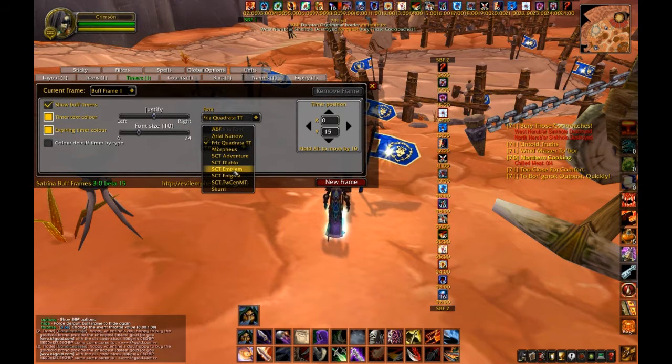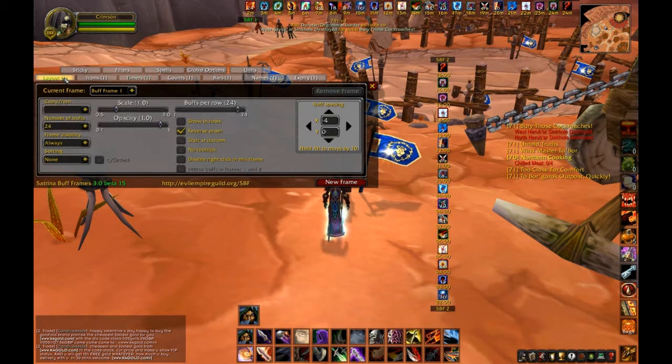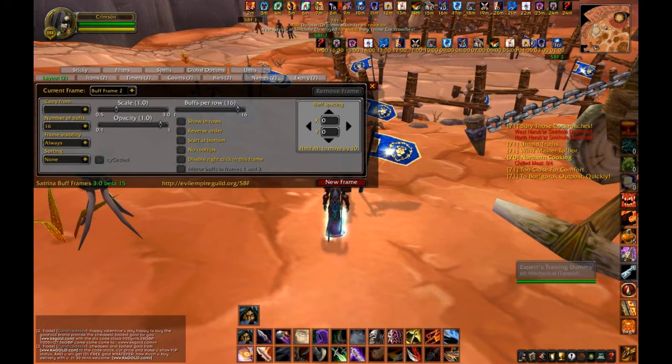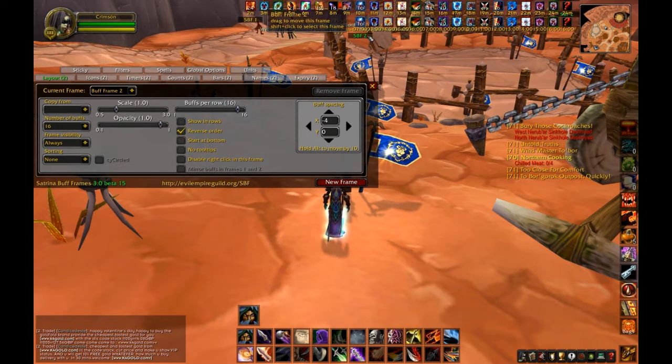I'm going to change the font for the timers and the time format to a Blizzard style — much cleaner. You'll need to do this with your debuffs as well, so go back to Layout, find the Buff 2 frame, and do exactly the same thing: put it in the right order, change the padding, and position it where you want.